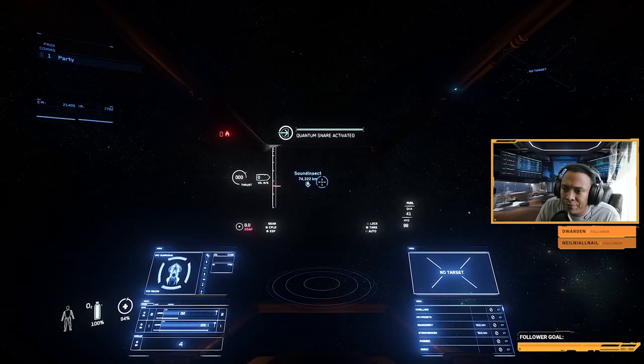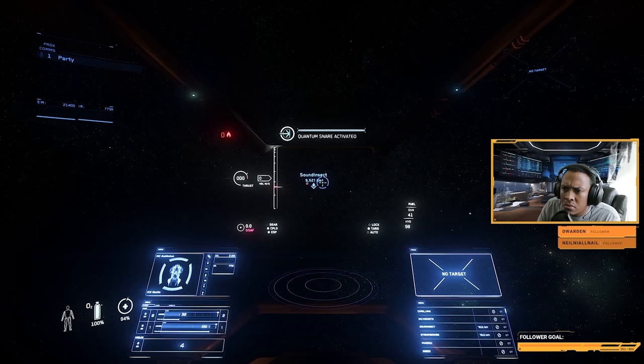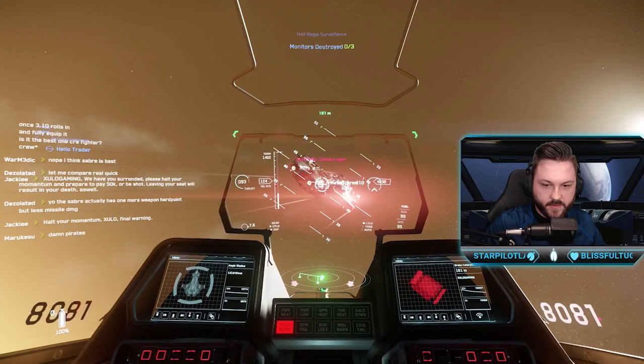Now for the quantum dampener. I'm sure you can figure out how to activate it. What I want to show you is how to effectively use it to assist a fleet of pirates in the game's current state. Here's a clip from Captain Burks' stream from a few days ago.